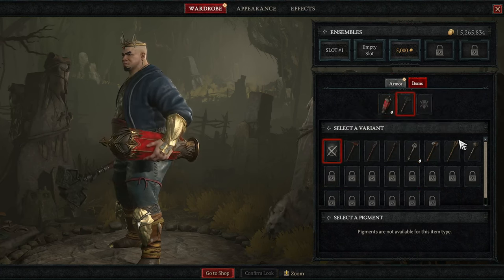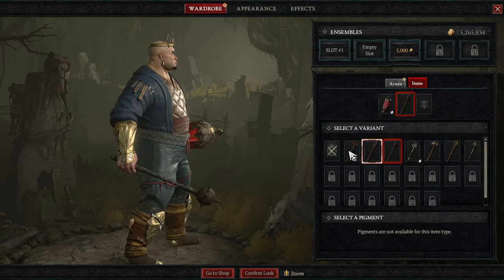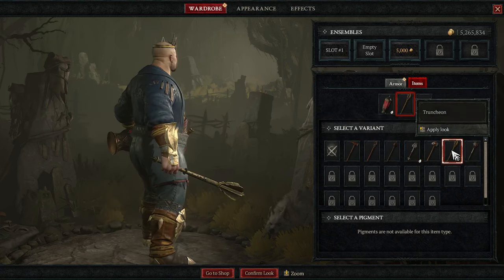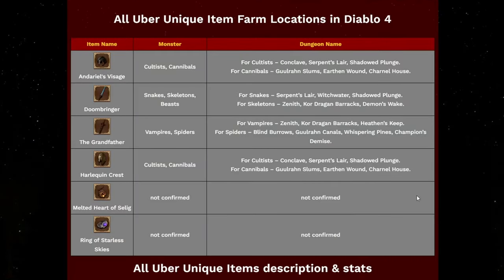Also by fighting the uber bosses — we have uber Duriel, which also has an increased chance of dropping uber uniques. Now let me pull up some information from the website and show you other farm locations for each uber unique item. Here in this beautiful table, I've been taking note of everything that I could find in the community. Melted Heart of Selig and Ring of the Starless Sky have not been confirmed yet, unfortunately, but we can use the other information we have to increase the drop chance of every other uber unique item.